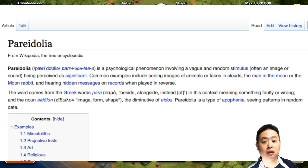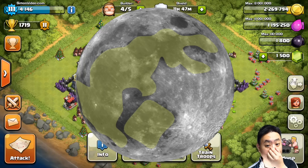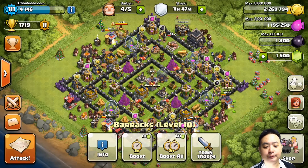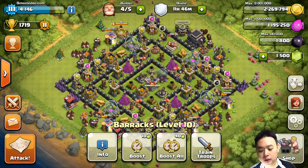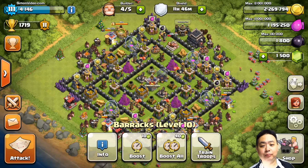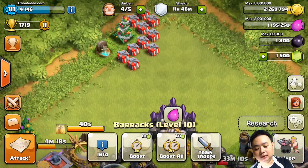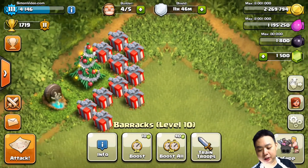Pareidolia is a psychological phenomenon where a vague and random stimulus — often an image or sound — is perceived as significant. Common examples are seeing images of animals or faces in clouds, the man in the moon, faces on the moon's surface, the moon rabbit, and many more. So what does this have in common with Clash of Clans?